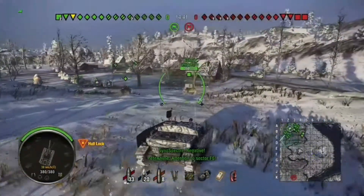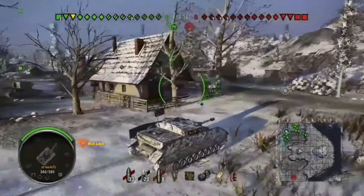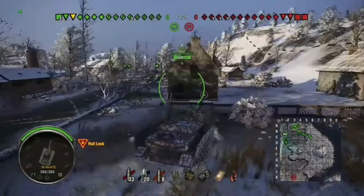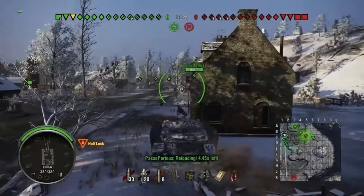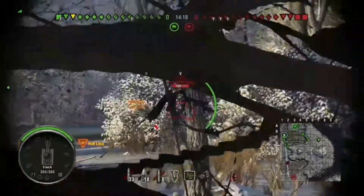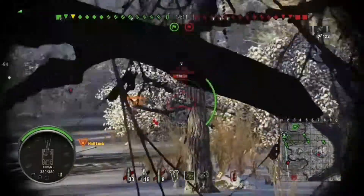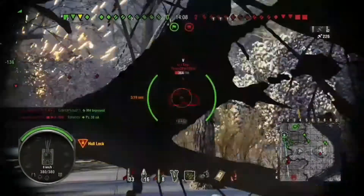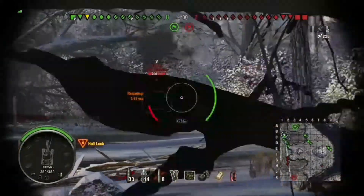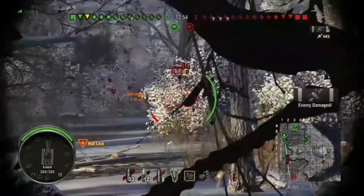Looks like our artillery is coming down there with us — it's always good. So we're gonna try and find a house so we can peek behind and get the camo net and binos up so we have good protection. Here we are, we've got tanks spotted already. Get some early shots off — I've loaded up the premium for the sake of the video. I'll get back to you guys at the end of this gameplay at the results screen and I'm gonna let you enjoy the gameplay.